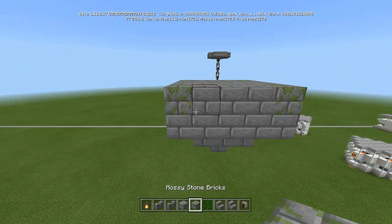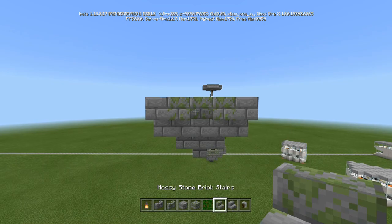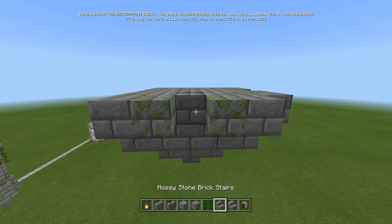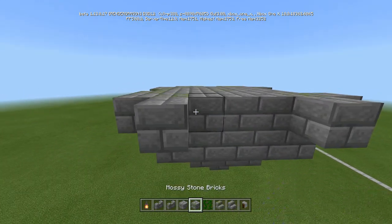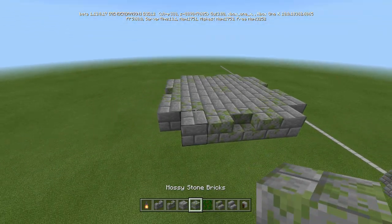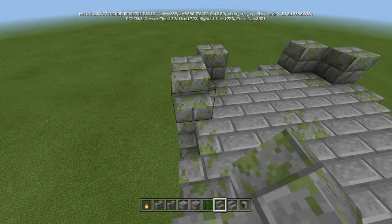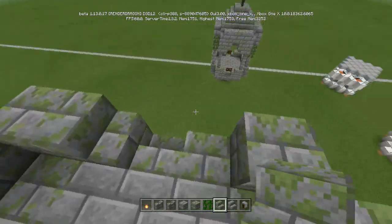Now we can start to pile on. For the corners, we're going to do regular, then mossy stone brick. Same thing again for each of the corners. We're going to go mossy, and then again in the middle, mossy stone. Let's just do all the corners - mossy, mossy, mossy, mossy - and then a regular mossy stair in the middle. On top of this, in the corners, we're going to put mossy stone, right on top of those regular blocks. Then we're going to take the mossy stone and face it into those mossy stone blocks we just put down - and that gives us that cool little design in the front.